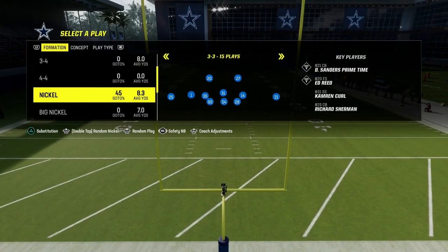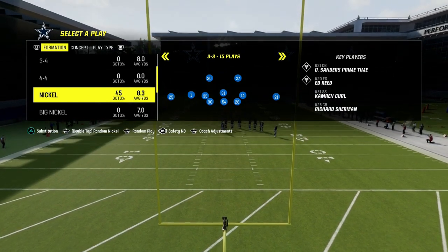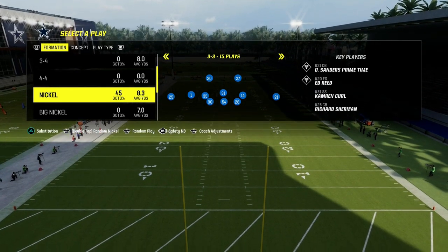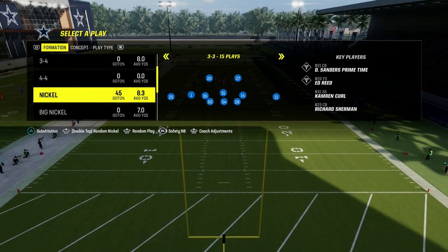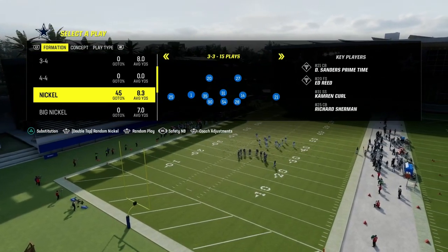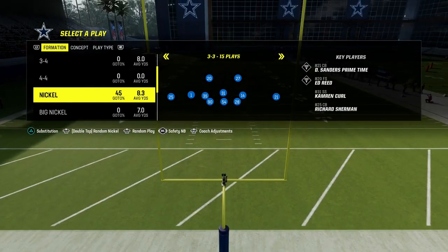Out of the Nickel 3-3 formation, you want to go to the Safety Nickelback package by flicking your right joystick to the right until that package comes up. You may need to make some substitutions to get the right players in the right spots, but feel free to do that. The audible is already set up for what we're going to be using.